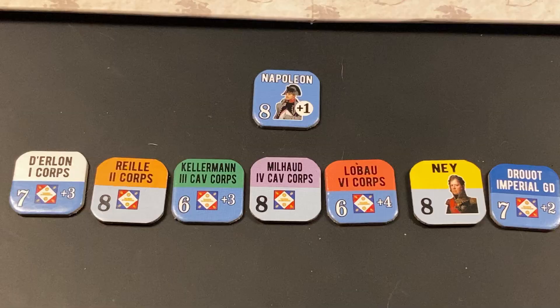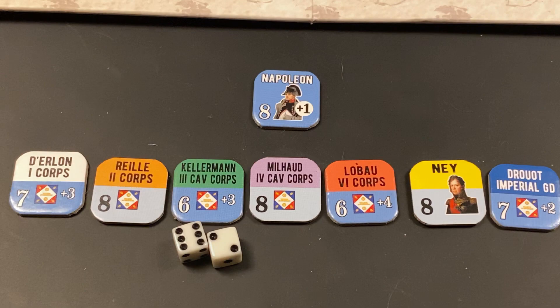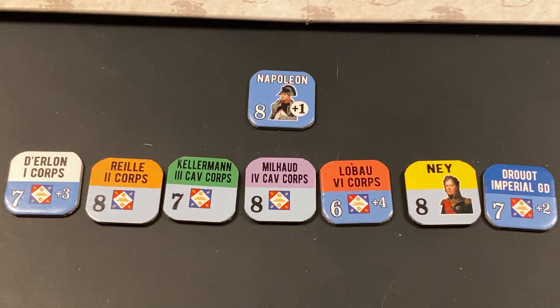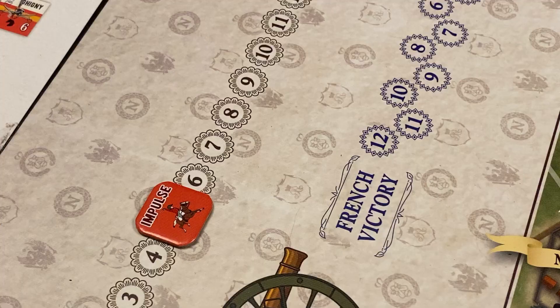Now the 5th French impulse. The French want to activate Kellermann's third cavalry corps to perform a charge action. We roll 2d6, needing 6 or more with a plus 1 modifier for Napoleon's activation bonus. The roll is an 8 modified to a 9, and Kellermann's corps is successfully activated. Its units perform a charge, and we flip Kellermann's leader counter to its spent side.